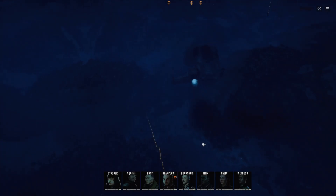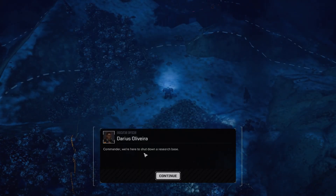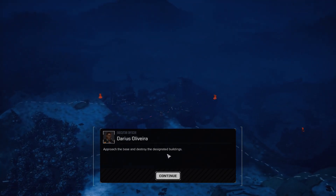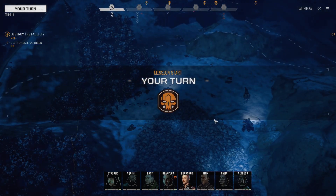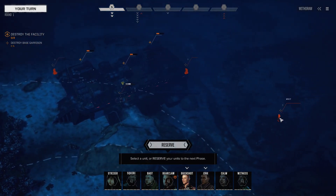Command interface initiated. Contacts immediately. Commander, we're here to shut down a research base — approach the base and destroy the designated buildings. Reinforcements here. Be wary of the base defenders and watch for any additional patrols in the area. Good hunting, Commander. A 20-ton mech there, and a couple of light turrets. Nothing else all the way around here.